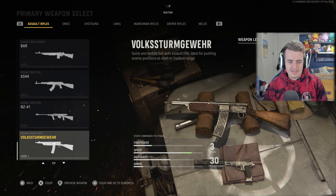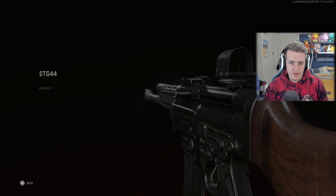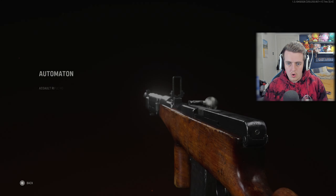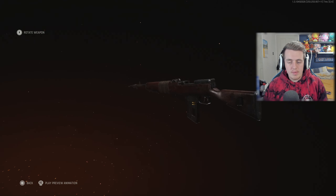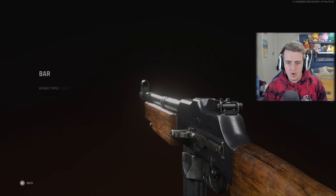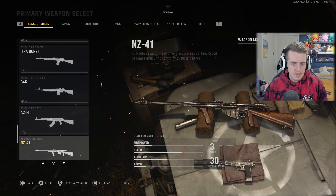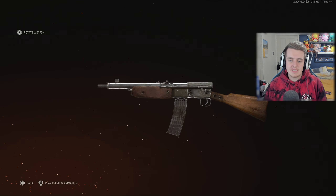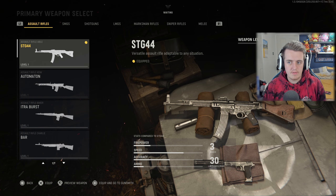Then we have the Volkssturmgewehr — definitely a German gun — look how fast it's going to be, pretty crazy. I can press R3 to preview the animation. You know, I love old-school CODs, I'm a big fan. And that's it for the assault rifles — seven weapons in total.